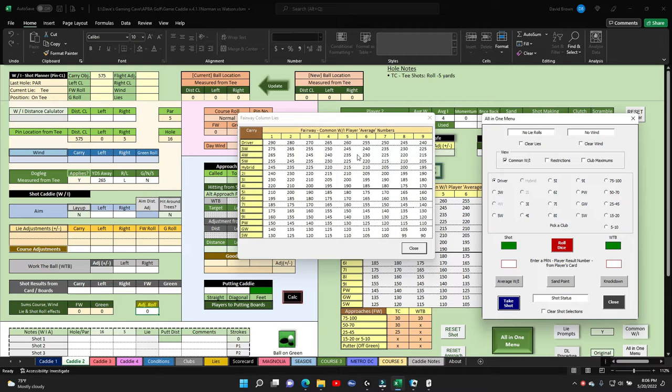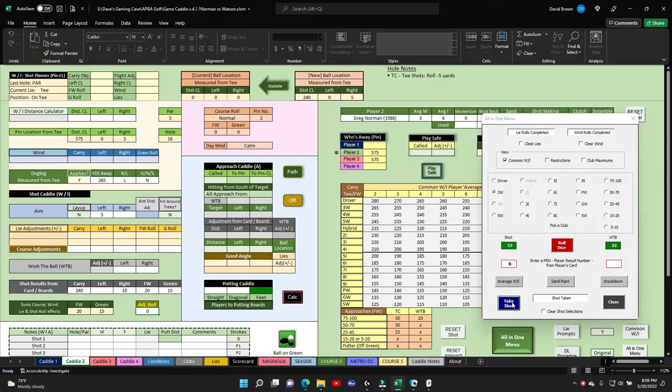We start with Greg Norman. He's going to hit his 3-wood - he wants to lay it up in there, no wind. He's going to go 5 left. He shoots a 53, which is a 6. He takes that shot, putting him at 250-240 right thigh - easily in the fairway. He gets a 20-yard roll, putting him at 260 right thigh. Nice shot, right in front of the dog leg - perfect. We update that, Norman's got a fairway.